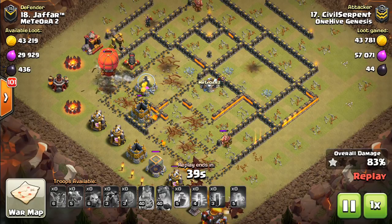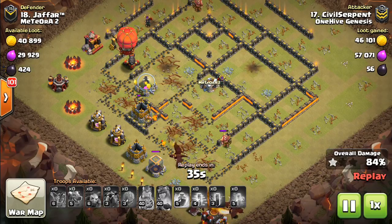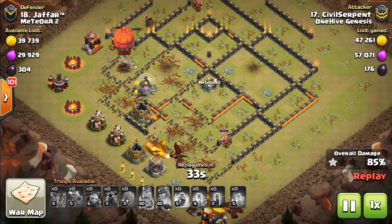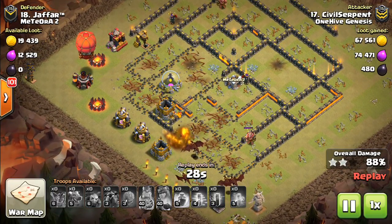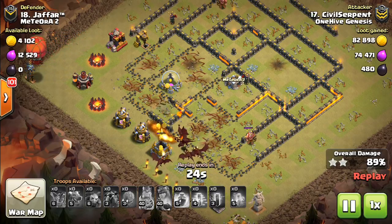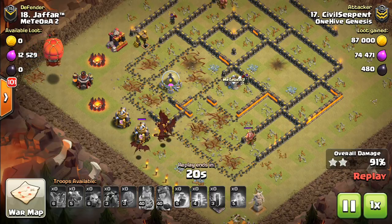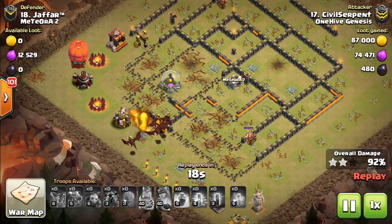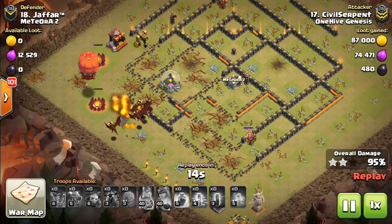So if you have a back end that's unfriendly - that has multiple wizard towers, or maybe a multi inferno and a wizard tower - you gotta be a little more careful with just putting the bat spells out there because they can get destroyed and you won't get much value. Sometimes in that case, you want to just mix them in along with the dragons as they move through the middle of the base. So that was a nice usage there.